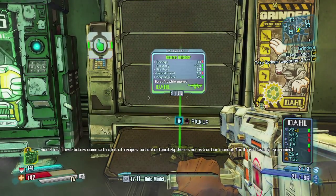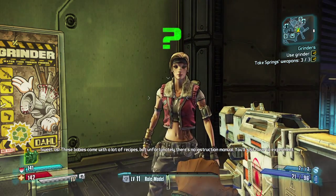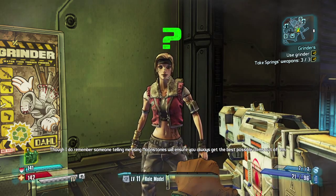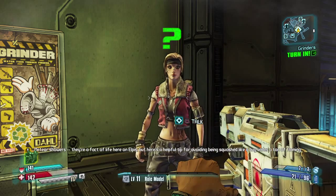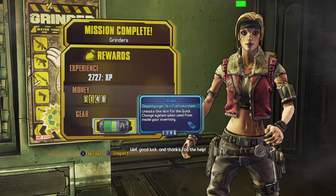These babies come with a lot of recipes, but unfortunately there's no instruction manual. You'll just have to experiment. Though I do remember someone telling me using moonstones will ensure you always get the best possible items out of them. Well, good luck and thanks for the help.